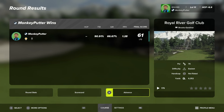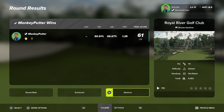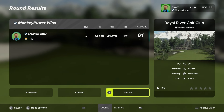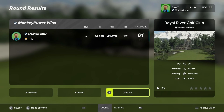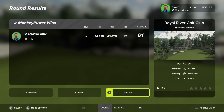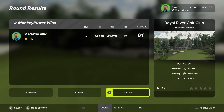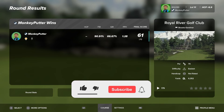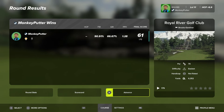That's a really nice course — nicely laid out. If I was going to be slightly critical, some of those par threes are very similar in terms of layout and length — long par threes, straight, with bunkers either side of the green. It would have been nice to see more variety. But the general layout was good, it was fun to play, and it's a lovely setting. I like the castles dotted around the course — a nice touch. Well done to Brooks Gardiner. If you haven't played Royal River Golf Club yet, I recommend it. Thank you very much for watching — please hit that like button and subscribe to my YouTube channel. Take care everyone, see you again soon!